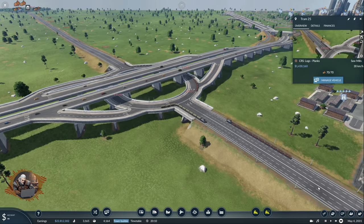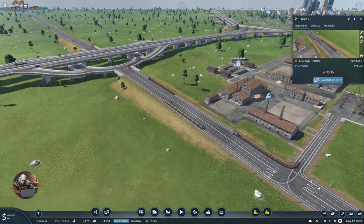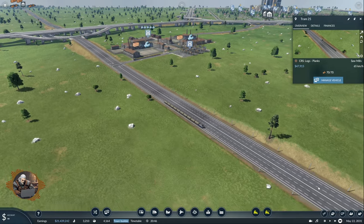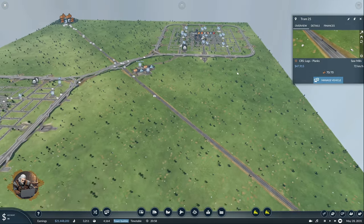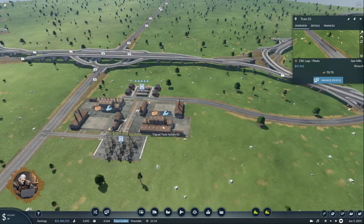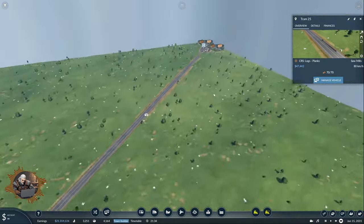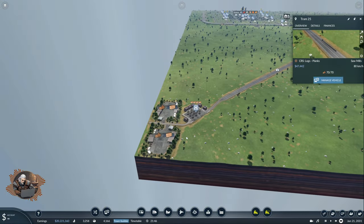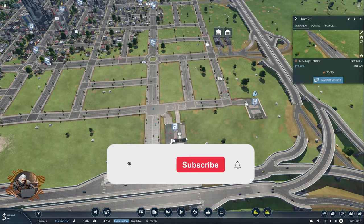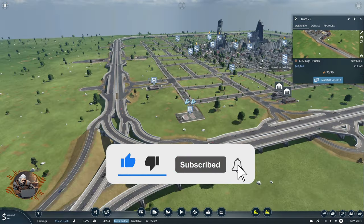Hello and welcome! My name is Geralt and this is Transport Fever 2 with the How Big Can We Grow experiment. In the previous episode we built the two cities and established the first production chain for tools. As you can see here we have Trigrad and Vizima and our two tools factories with our forest providing logs, bringing them all the way here to the sawmills and then to the tools factories where they are delivered to this delivery station and then taken by the drop-off station here for the city.